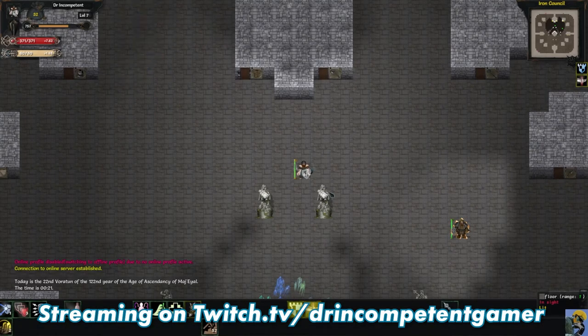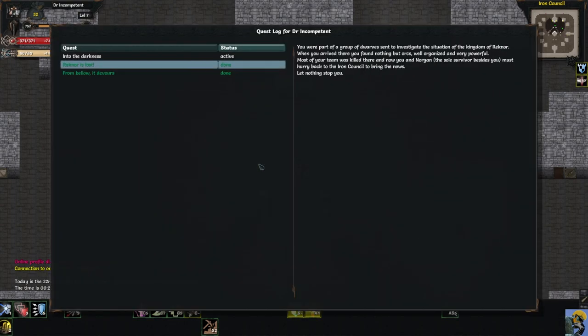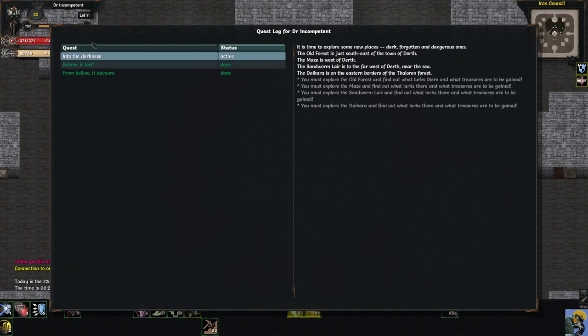Hello everyone, how's it going? Dr. Incompetent here, and let's resume our 2022 Complete Beginner's Guide to Tales of Maj'Eyal with our Dwarven Bulwark here in the Iron Council. If you look at our quests — press J to bring up the quest log — we have two completed quests and an open quest called Into the Darkness, which is a wide-open quest telling us to go explore new places. It gives us a pointer of locations we can visit, attempt to solve the mysteries, and level up.